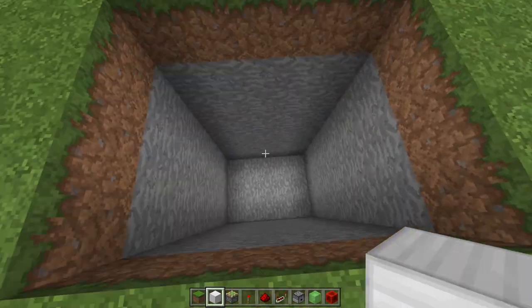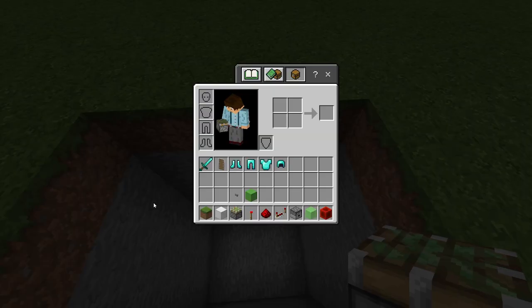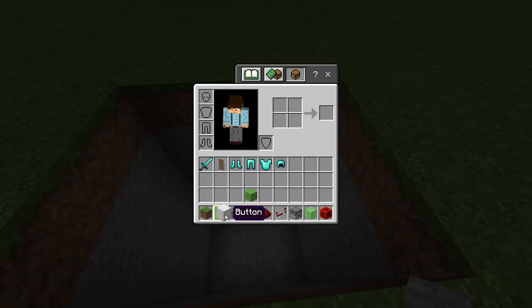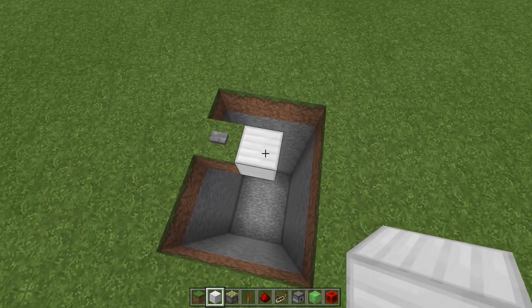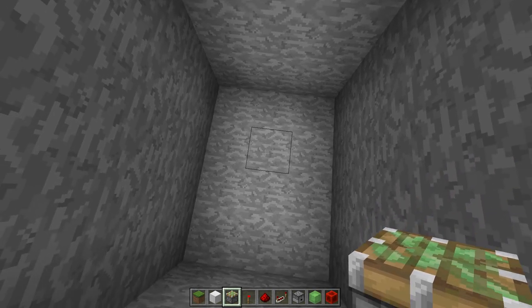So now after you've done digging you need to place a block down like this, and this block is where our button is going to be. So let's grab a button and place it like that. Now next to this block we need to place another block. This block is the block which we stand on when we press our button.